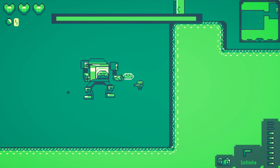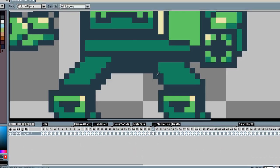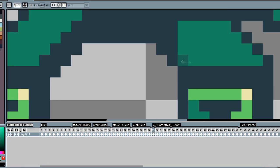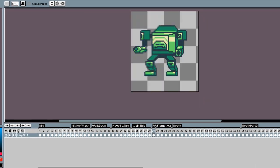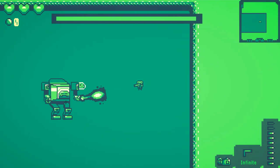I decided I needed to rework the mech slime's side-walk animations, so I spent a few more hours completely changing them so it didn't look like a crab anymore. After some work, I think this was a success, and the walk looked way better and more natural now.